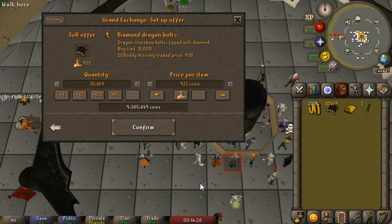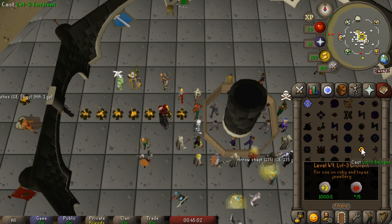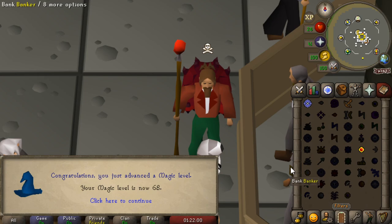We have a couple of items in the bank to sell off so we can get a general look at how much money we have. We have 1,000 Topaz Bracelets that we were buying over the last three days. I'm going to process the Topaz Bracelets, and hopefully by the time we're done, our Diamond Dragon Bolts will also have sold off. We're actually just about to get a magic level — we're about halfway through the Topaz Bracelets. There is level 68 magic.